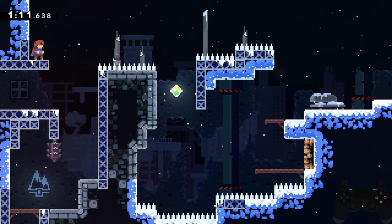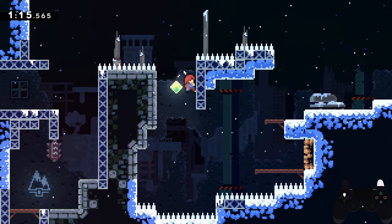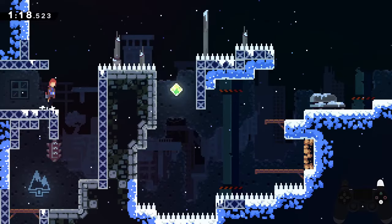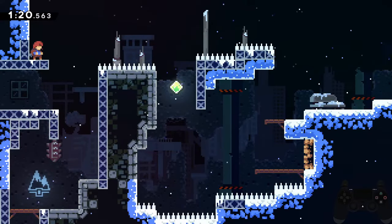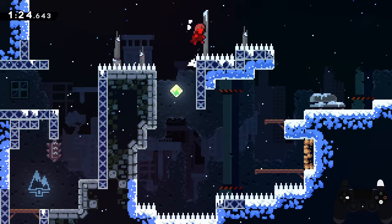For the first spike jump, I like to align the front of the foot where the furthest right X tile starts going inward, which seems most reliable to me. After lining up, you have to quickly tap jump and hold climb and prepare to time the spike jump. After clearing the long row of spikes, climb up the wall and jump to the smaller wall to perform another timed spike jump.